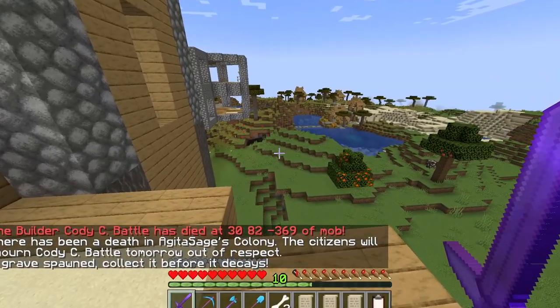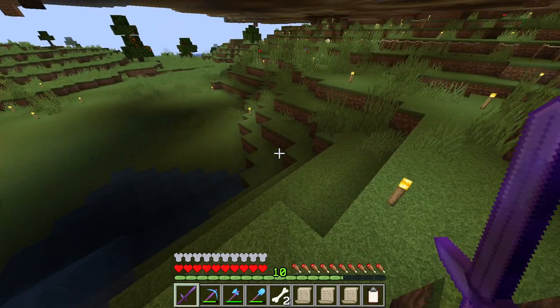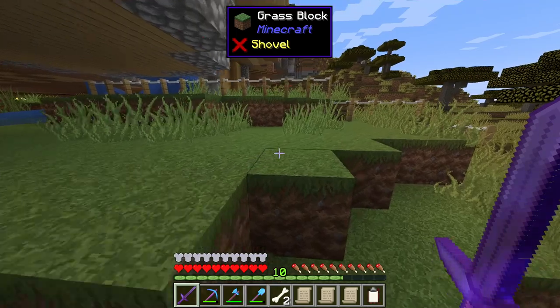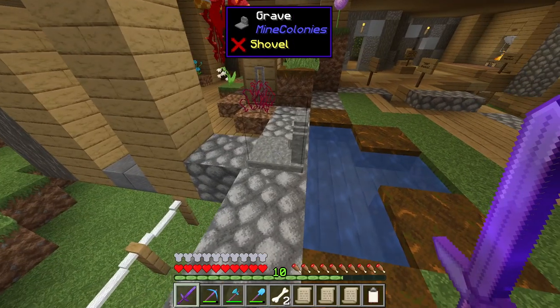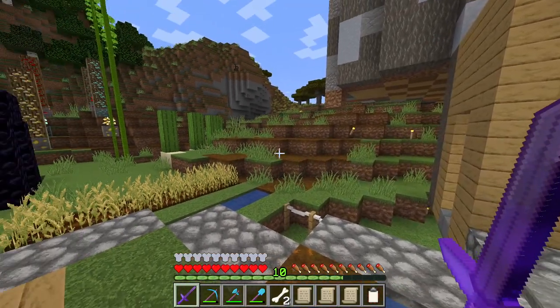Cody has just died to a mob. That's kind of what happens whenever you allow water to flow out and remove all of my carefully placed torches — the mobs do spawn in. Lesson learned. A hard lesson learned. Actually, he was killed within the flower shop itself, probably sniped by a skeleton.